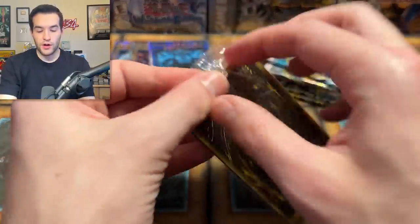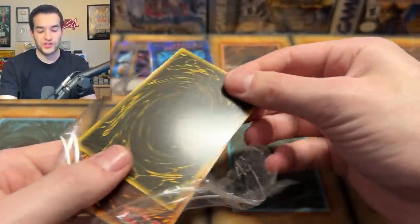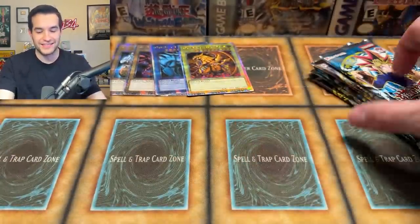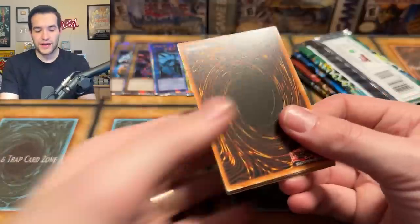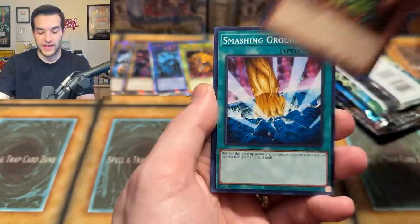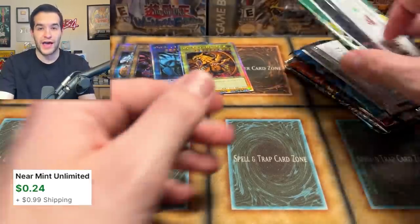Promo pack — we got the Winged Dragon of Ra. That's interesting. You can kind of look at the back and immediately know if it's not Blue Eyes. You have three different options with the Egyptian gods. Self-Destruct Button out of Invasion of Chaos. We have not gotten a Secret Rare out of this set on the reprints. Mad Dog and Chaos Rider Gustav — another foil added to the tally.